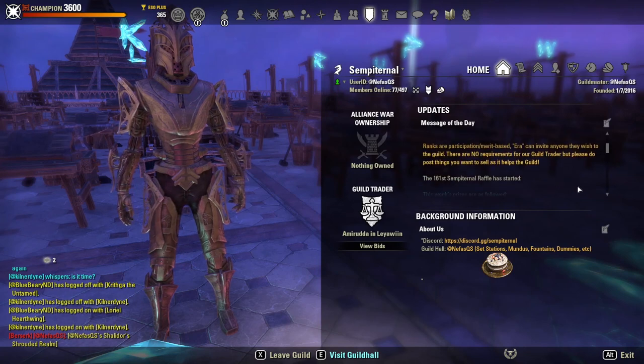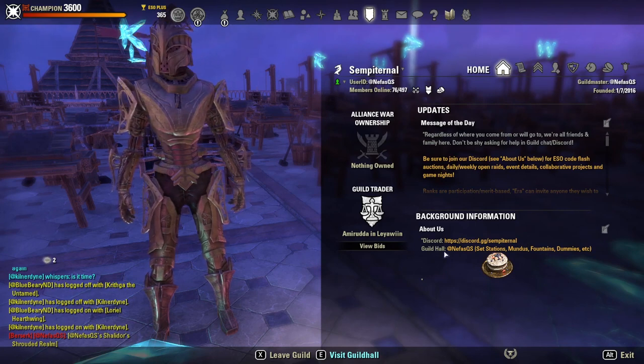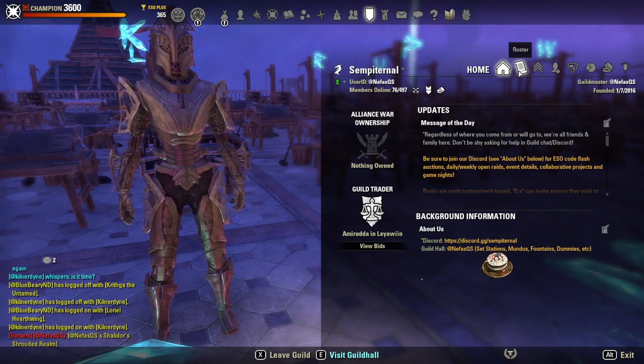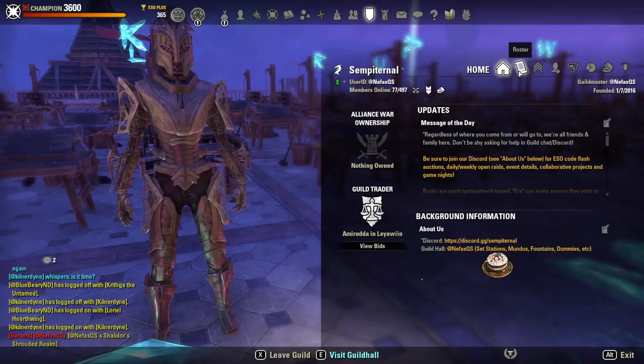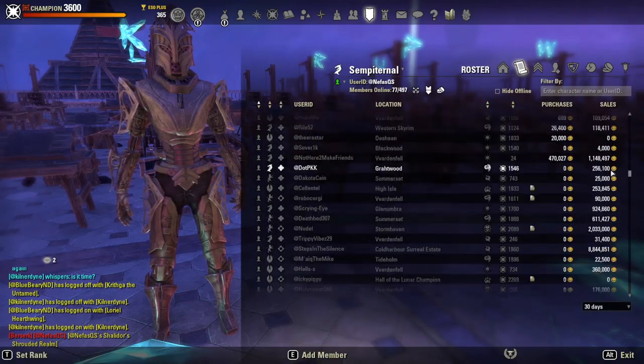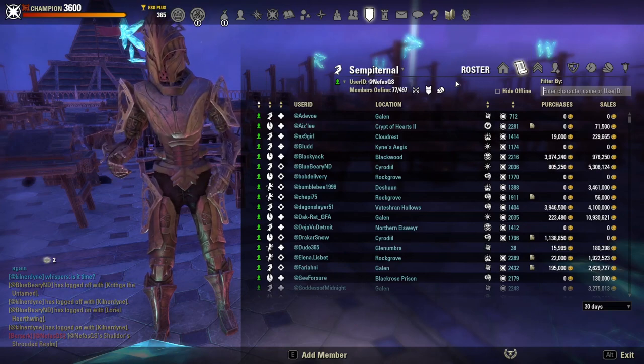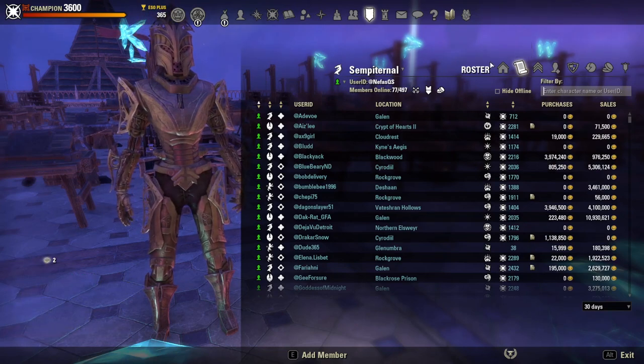For example, people put 'who has the guild hall?' and then they have to find the name of who has the guild hall, who has the dummies, who has the set stations, who has Mundus stones — and then search through the roster or filter by that to see who has the guild hall.